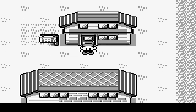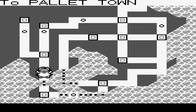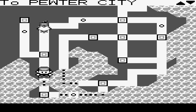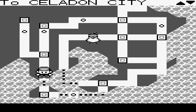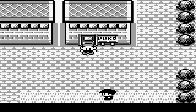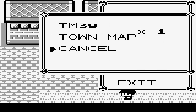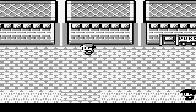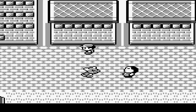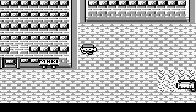Okay guys, to be fair, now that we had Pidgeot with Fly, that wasn't really needed. But still, now we have it. So let's go back to Celadon City. Very nice. Kinda curious to see how the map works actually — it says where you are. Let's go to Snorlax.